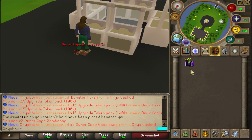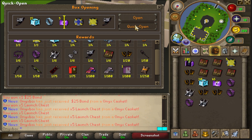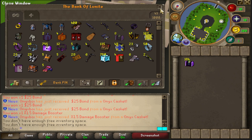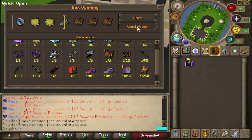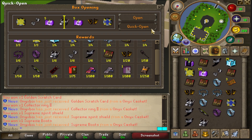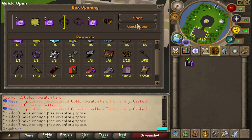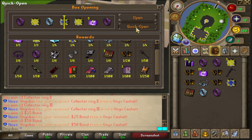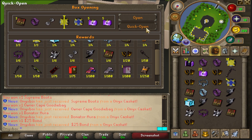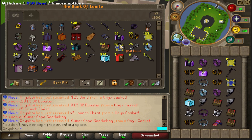Still 227 left to open. We haven't gotten anything too special from the last few inventories — maybe the luck has died down. Still 180 to go. The main question is: can we pull out one more casket merchant scroll? The booster pot is nice. Now the last 80 caskets — what are we going to get? Are we going to pull one more casket merchant scroll? This inventory is pretty solid overall.